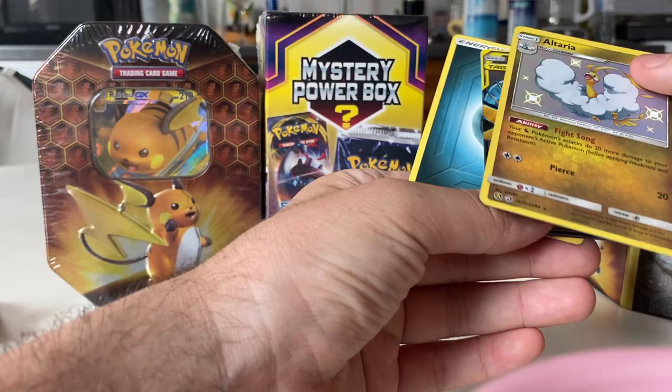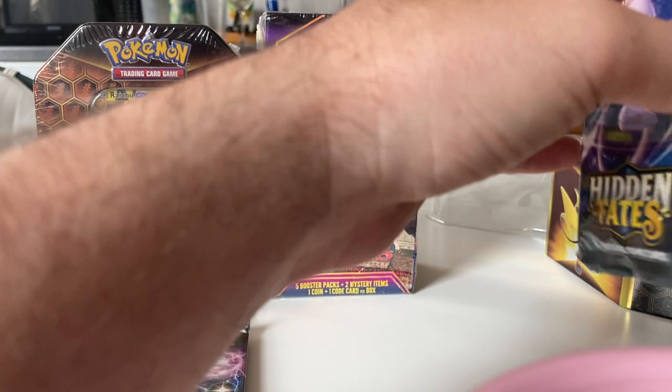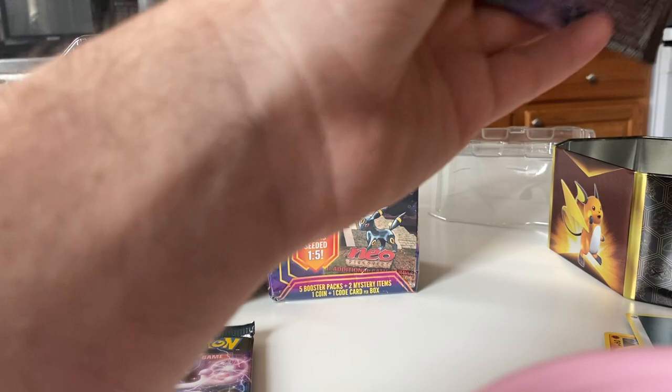That's a loaded pack right there. We got the Zapdos, Articuno, and Moltres — Da Birds. Good start so far.